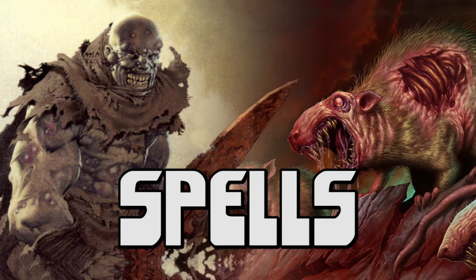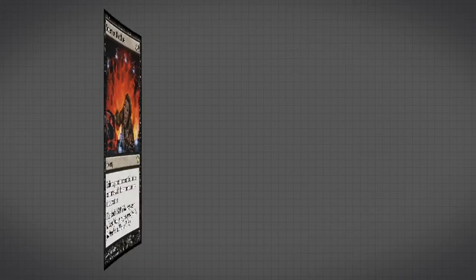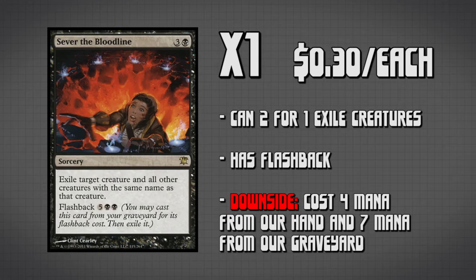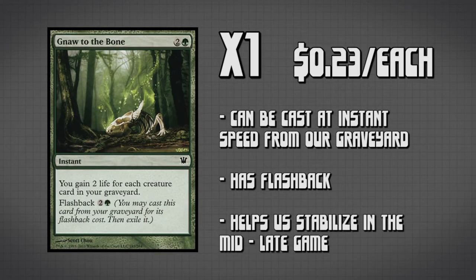Moving on to spells, this deck has a total of six spells in the main board. Four copies of Grapple with the Past, which allows us to put three cards from the top of our library into our graveyard, then return any creature or land to our hand. A single copy of Sever the Bloodline — our only removal spell in the main board, played largely because it has flashback so we can cast it out of our graveyard. And the last spell is Gnaw to the Bone, which gains us two life for each creature in our graveyard and also has flashback, so in the mid to late game we can gain life to stabilize and push through to the end.